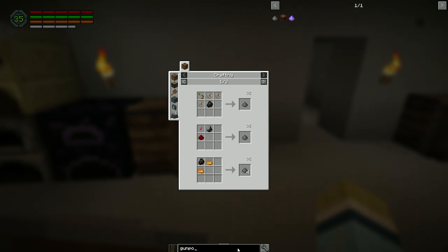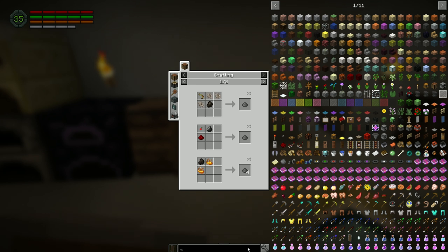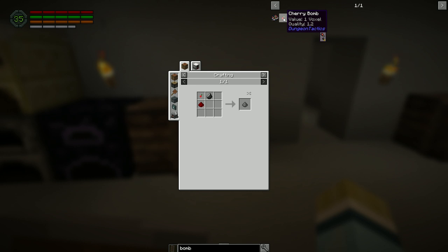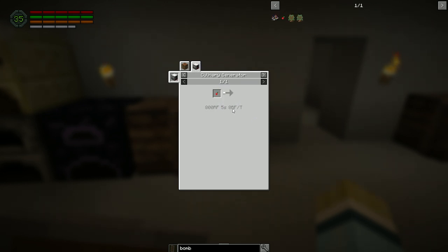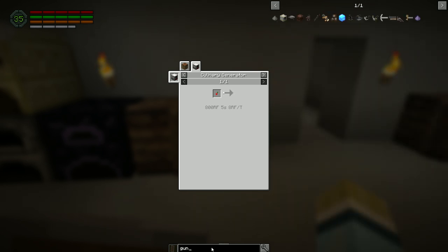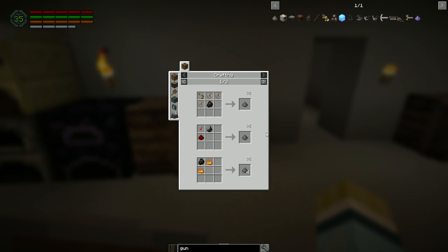We can't make gunpowder because we can't make cherry bombs. There's no way to make a cherry bomb - it's a cherry bomb bush from Dungeon Tactics. You know what, if we're going to get gunpowder we're going to have to go find a Nether fortress and just go in there and kill guys.